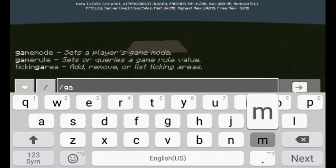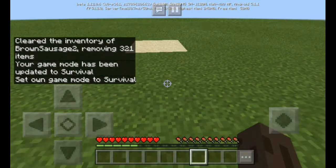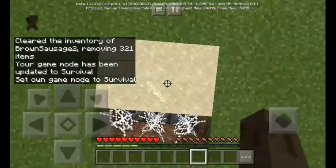After doing that, just do this — clear inventory. Now after clearing your inventory, just say game mode S. After doing this, just go over here in this pit!